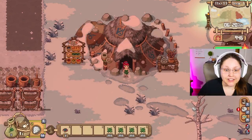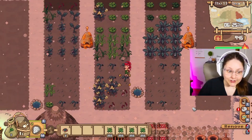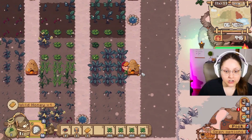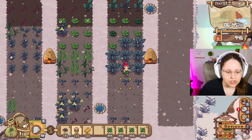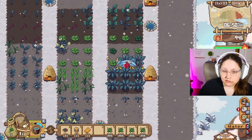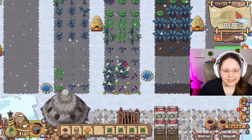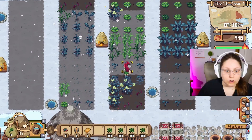I also did a complete revamp of our little farm here. I moved our friends — you can see our stable is completely gone and I have moved it to the southern farm. I've redone our entire farming location here to make it more ergonomic and efficient for me as a farmer. I've added a couple of wells and we're doing three wide for our plots so I can easily do a whole row.